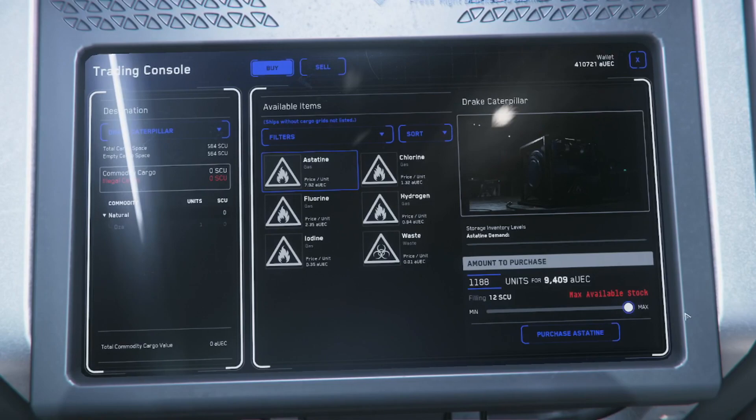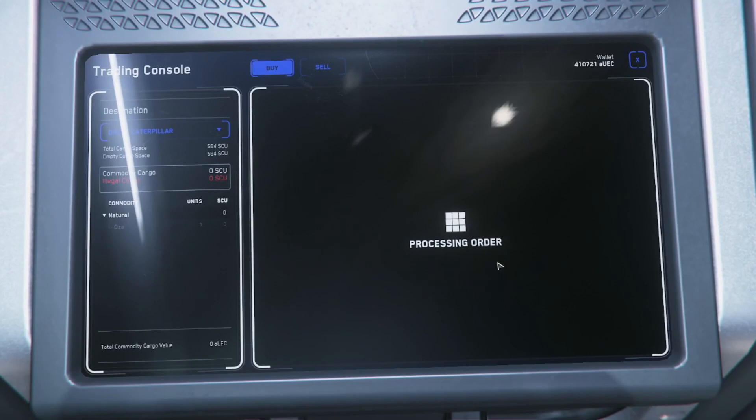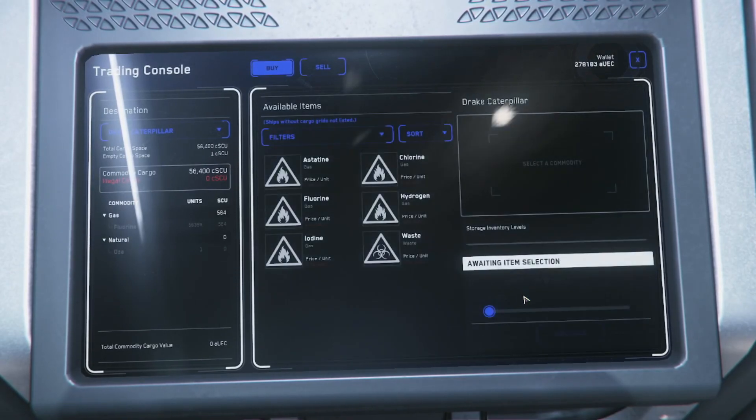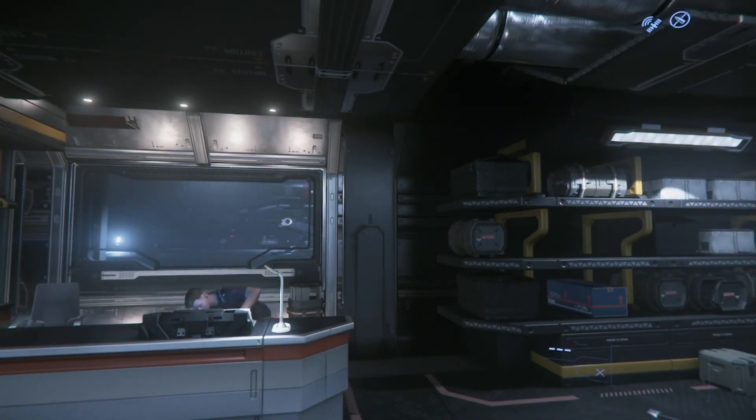There we go — that's about 15,000, maybe 16,000. Can't remember exactly how much we bought it for, but that's money in the bank. That's step one. I always check if the stock here is full — which it's not, it's rarely full. Second part: fluorine. Filling up with fluorine and we're going to take that to Hicks Research — or Hikes Research, I'm not sure — but we're going there.